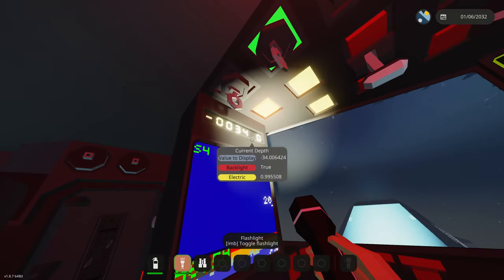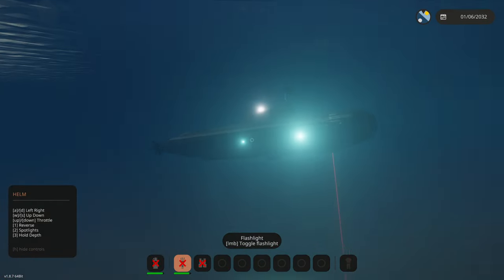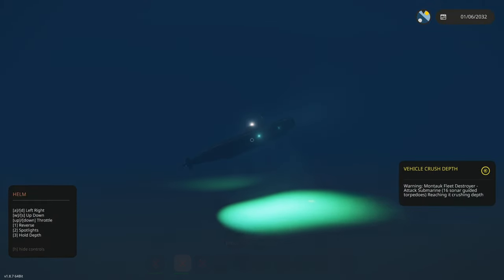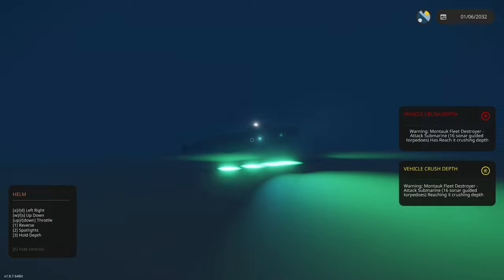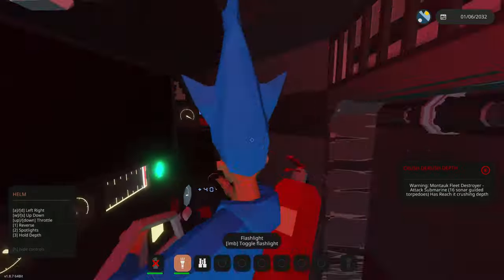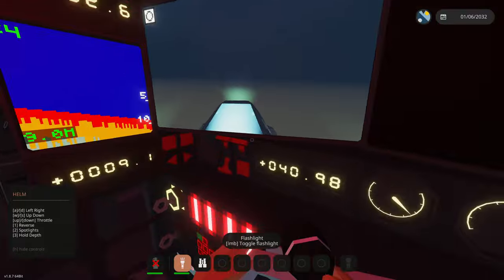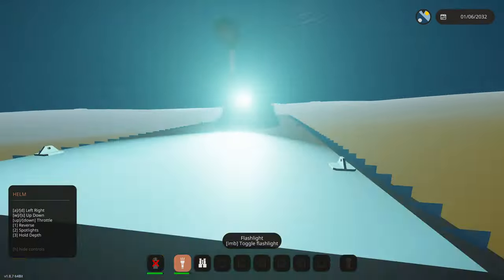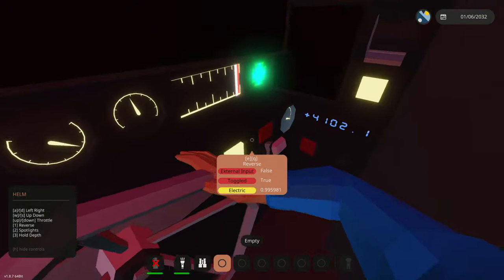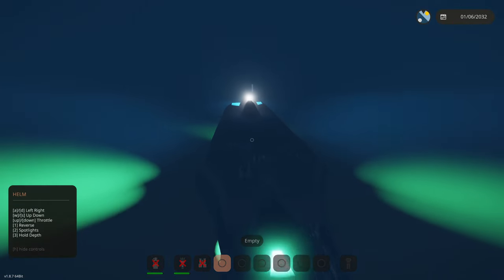We're going to throw it in reverse and go back down. We're diving back down. Don't run into the ocean floor - start leveling out. Pull up, pull up - it's getting really close. We are in our crushing depth though and nothing too crazy is happening besides some monitors having issues. We're going much past our crushing depth right now. We're going to try to level out and cut down the throttle. I see damage - we have multiple main hull breaches right now. I am declaring a state of emergency.